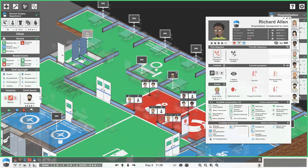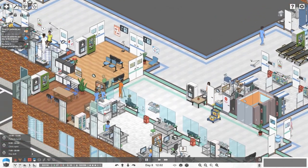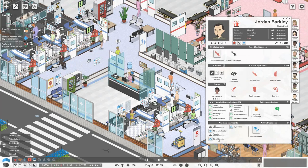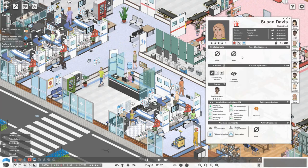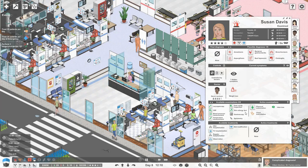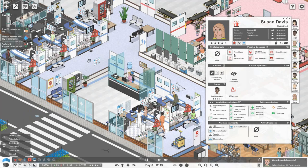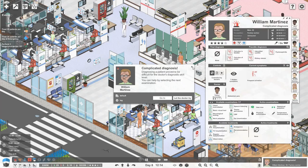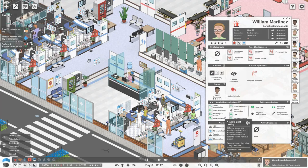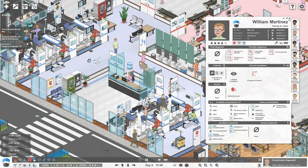It's pretty quiet upstairs but busy downstairs. Jordan Barkley has contact dermatitis so he needs some antihistamines and can go home. Susan Davis — we're not sure what's wrong with her, so let's do a physical exam and maybe some microbial sampling because it looks like she has some sort of infection. William Martinez — not sure what's wrong but probably worth sending him to general surgery for a USG because he's got something wrong with his kidneys.